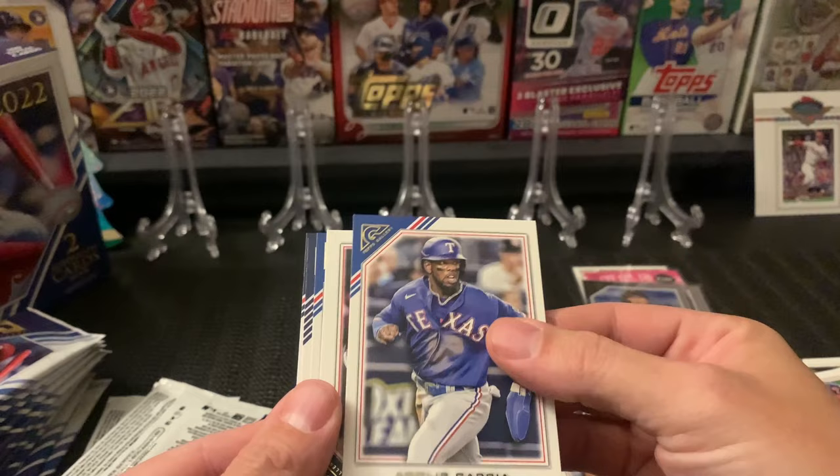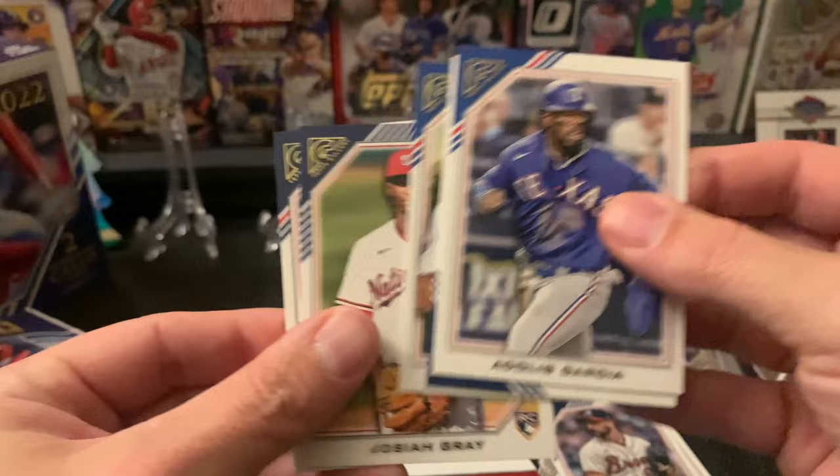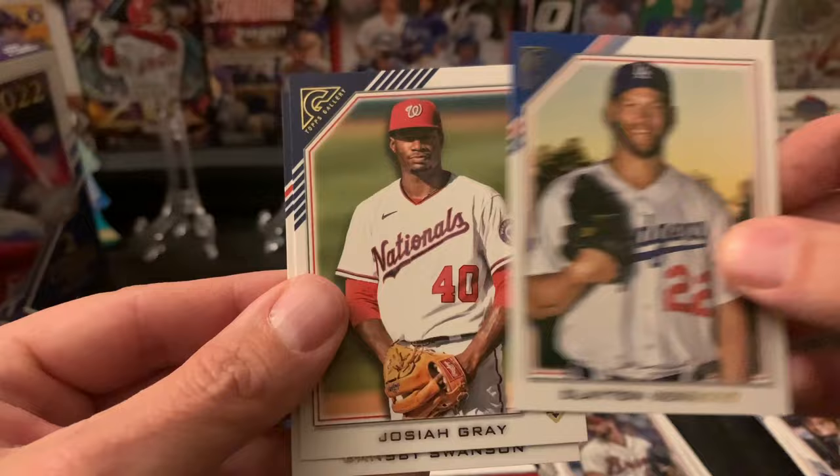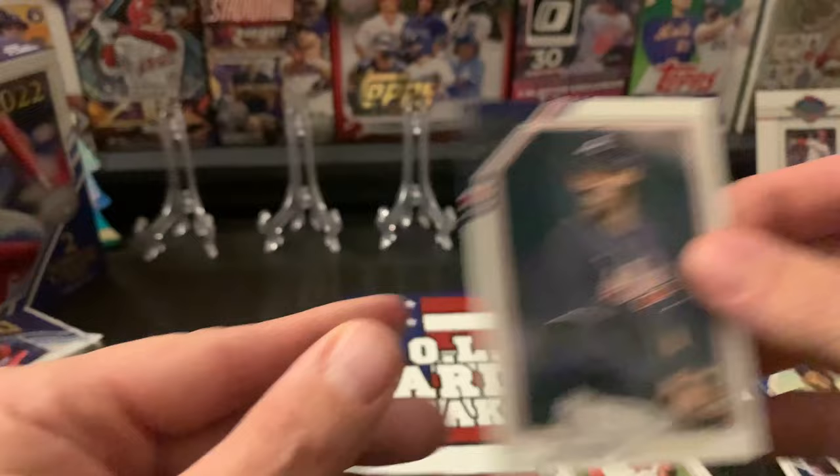Got a card upside down — okay, sideways card. I don't see anything special in here. Garcia, Jose Ramirez, Clayton Kershaw, Josiah Gray, and Dansby Swanson.